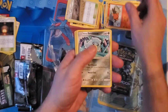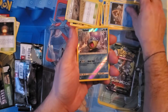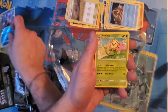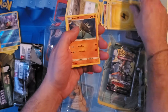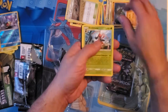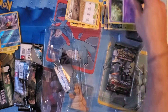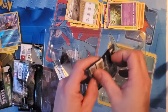Tepig, little Sandshrew, Snorlax, another Swell — set that aside — and Sunflora is the rare. Not some of the greatest stuff yet, but we'll see if we get anything from the Guardians Rising pack. That would be nice. Looks like this has turned out to be an epic fail, folks.